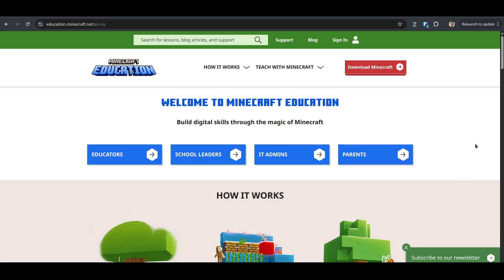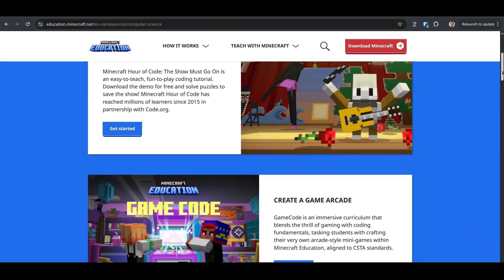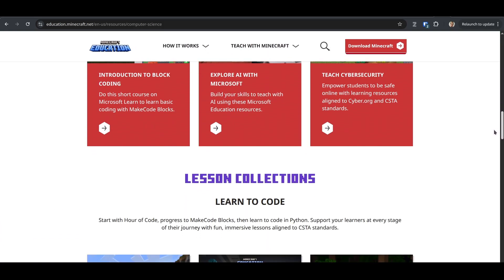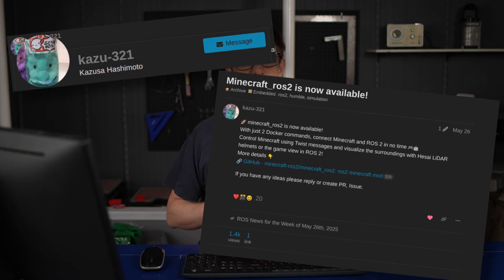There's an official Minecraft education webpage with resources for parents and teachers, each of which comes with a Minecraft world where kids can build logic circuits inside the game or learn other STEM concepts. But we're here to talk about robotics. Back in May, Japanese student Kazuza Hashimoto shared a project to the ROS Discourse Forum — a Minecraft mod that integrates it with ROS 2.